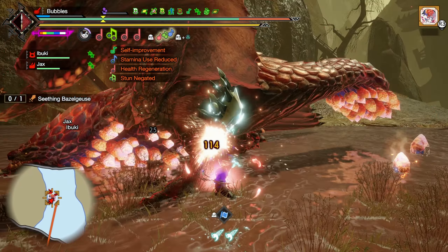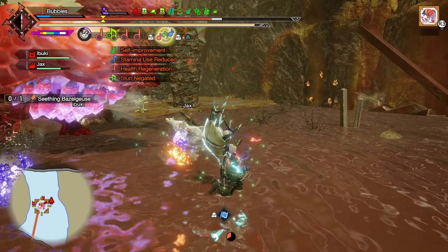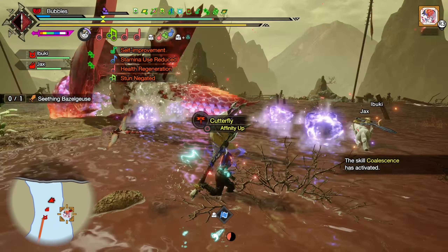You can do quite a bit more with this build if you want, with your preferred setup. But I like to have Intrepid on my Hunting Horn builds. I had no idea that bomb was there — I'm not even gonna lie. I also forgot to restock, apparently. But that's okay.